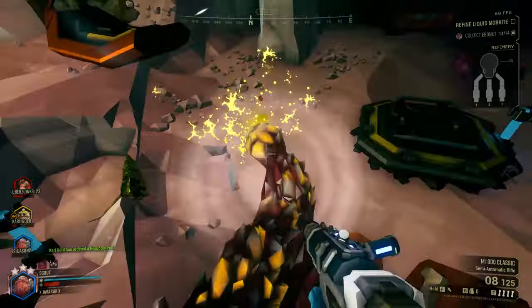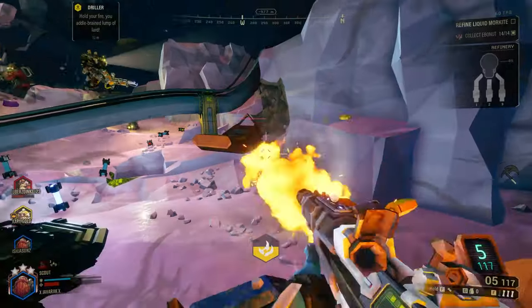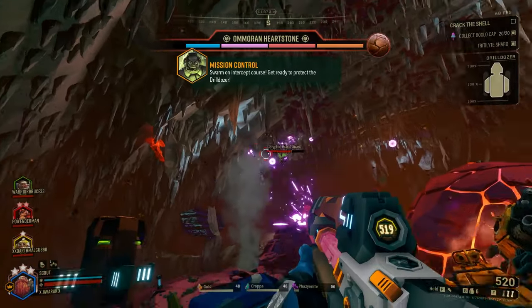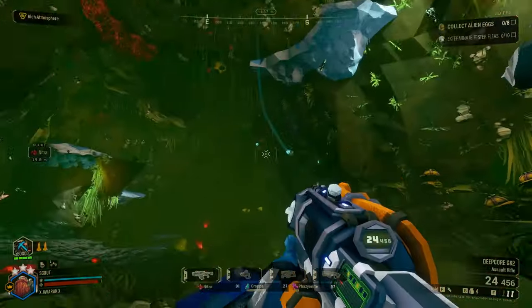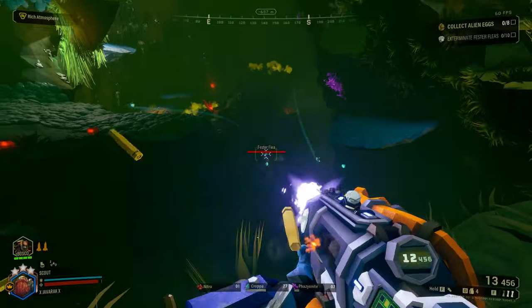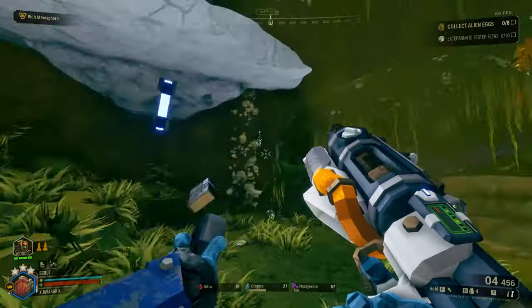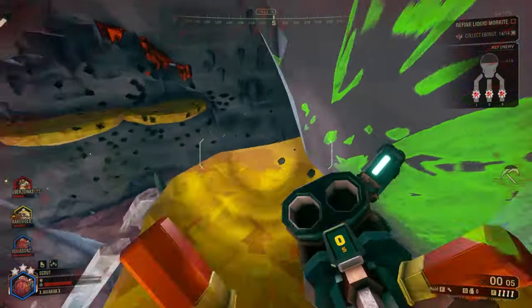The Gunner and Driller have very good area of effect and wide enemy control with their weapons, and the Scout is kind of the opposite. Taking down threats quickly and efficiently not only protects you, but also supports your team's success. Experiment with different weapons to find out what works best in certain situations and keep distance on the enemy to stay the most effective — unless you're using the boomstick, in which case you gotta just hug the bugs.